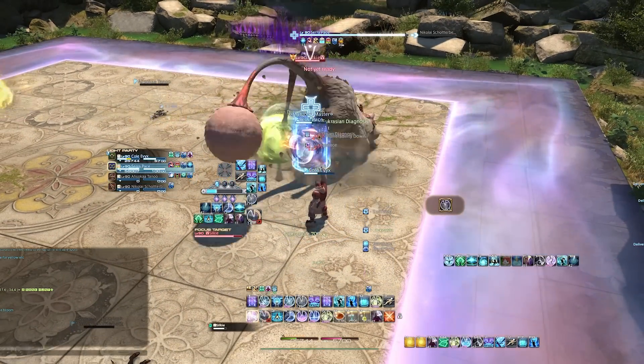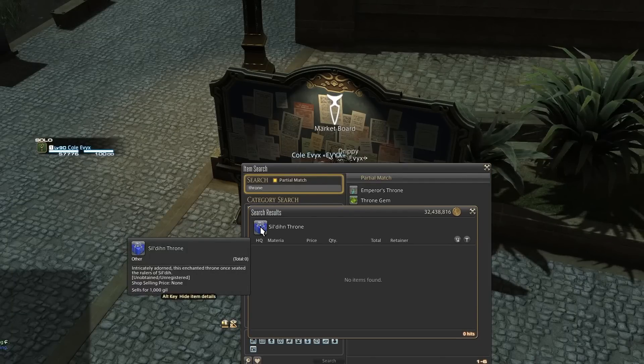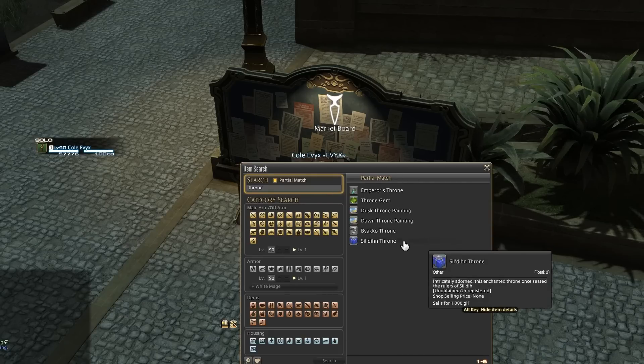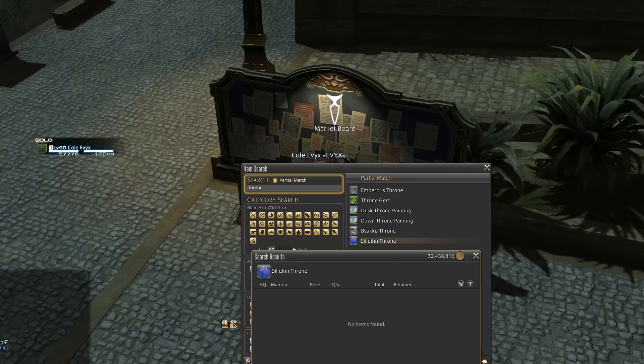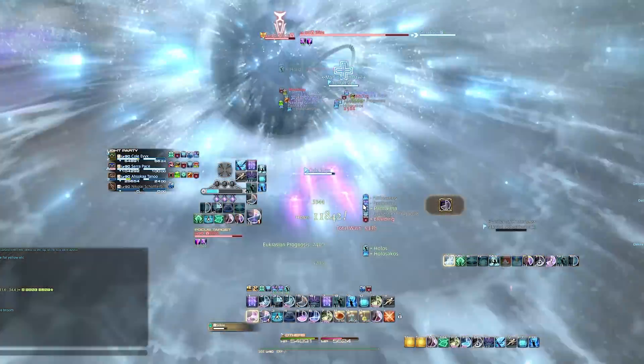That mount is definitely worth looking out for, especially because you can sell it on the market board. Aside from that, the main difference in Criterion is that every party member only has one Raise, and healers, Red Mage, and Summoner cannot use raises here.